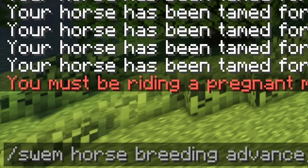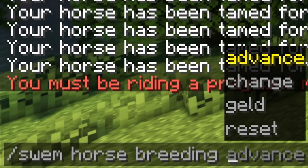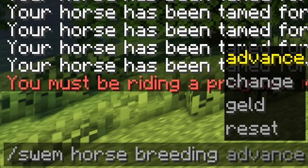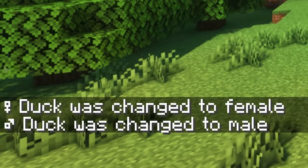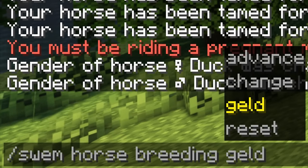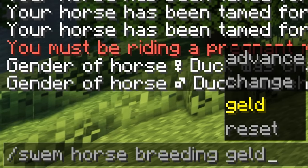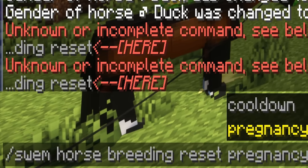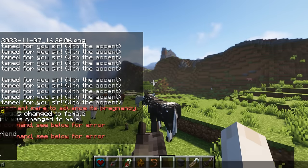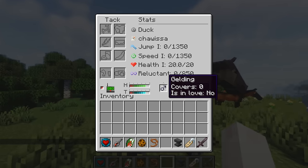If you go to the SWem horse breeding menu, you can see it says 'advance,' which means you can skip the gestation. There's also 'geld' — if you don't know what a gelding is, it is a castrated stallion, meaning they are infertile. There's a lot of reasons why people do this in real life. You can also reset the cooldown and pregnancy. I'm going to geld him.